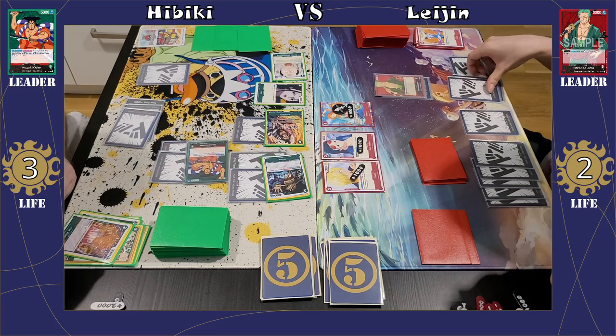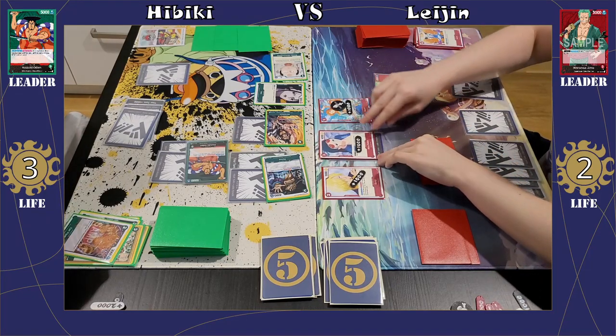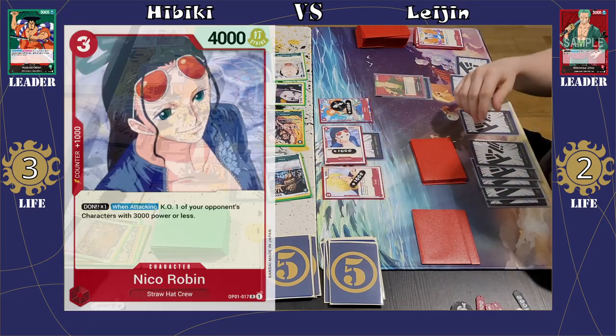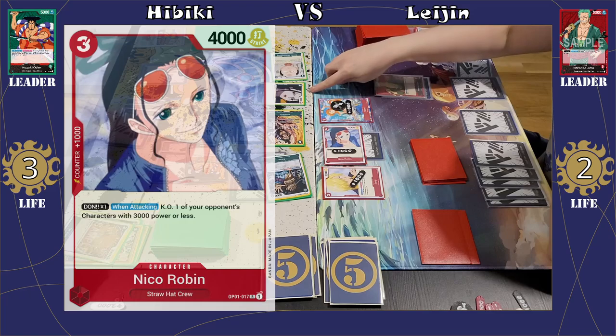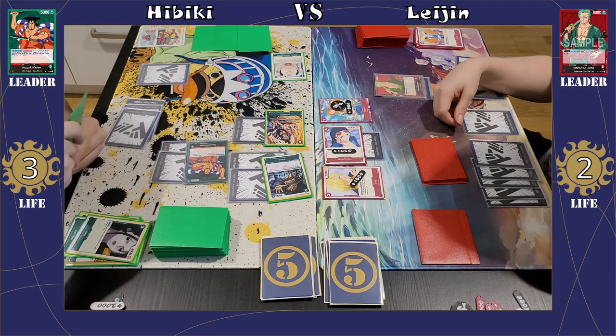She's going to attach 1 Dawn to her Zoro, getting the plus 1k to everybody thanks to that. She puts a marker on the Nami just so she remembers she cannot attack with that this turn since she just played it down. First off she's going to start with a 6k attack into the Ryzo. Franky's when-attacking effect going to target down the Izo. It's 6k against 4k for the Ryzo there.